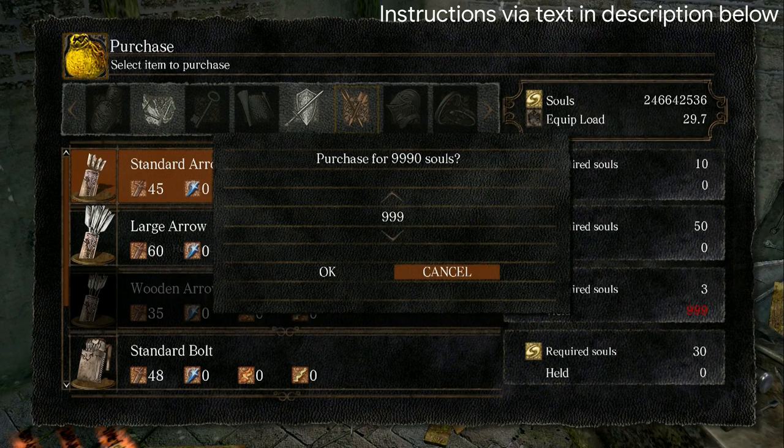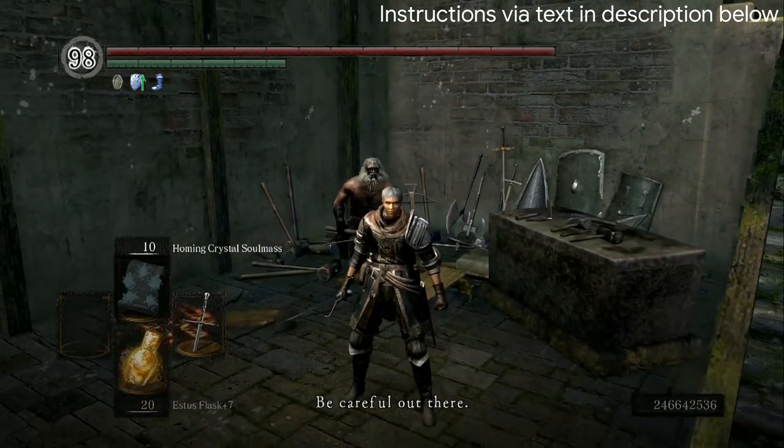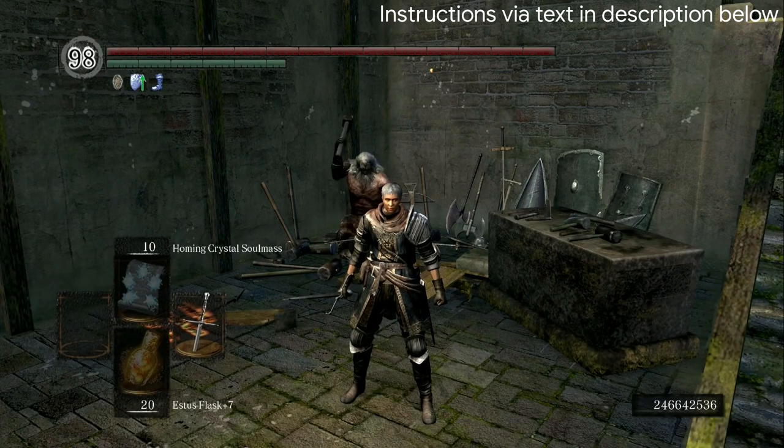Like that. If you don't actually purchase it, just close out the menu. Once you have displayed that number on your screen, close out the menu and we're ready to go.